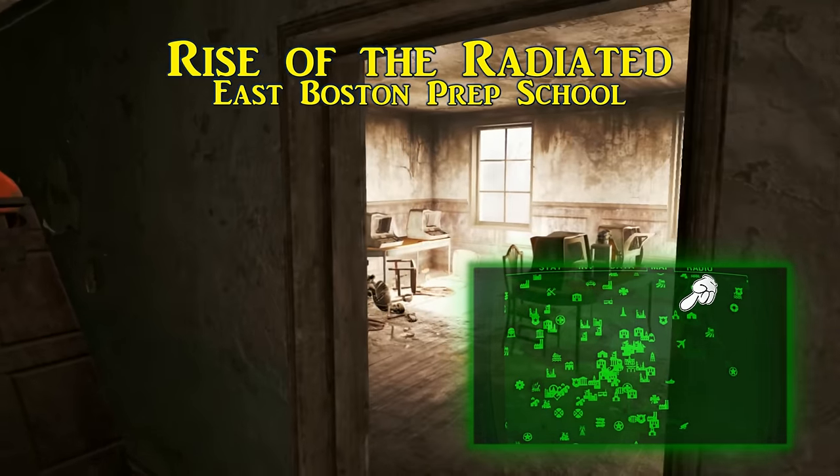Eighth and last of these Jerky Vendor tales is called the Joy of Wealth, and it's found in the Gwinnett Brewery, just south of the aforementioned fish packing plant. Being this brewery has seen better days on the inside, you will need to climb the pipes and catwalks to get to this upper office. When you do, the magazine is sitting on the desk.